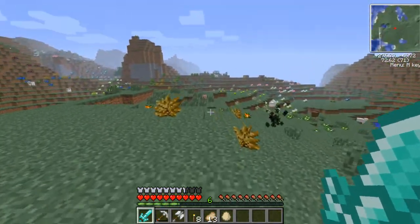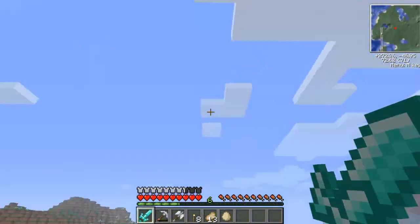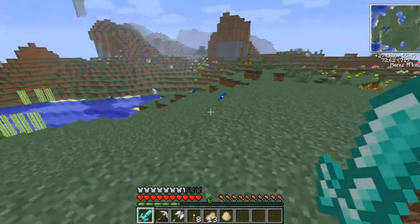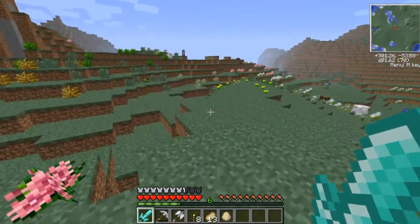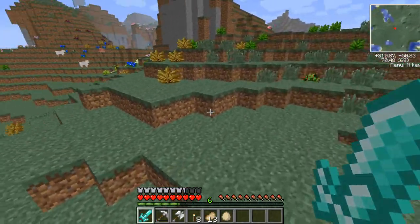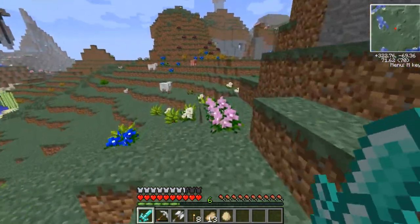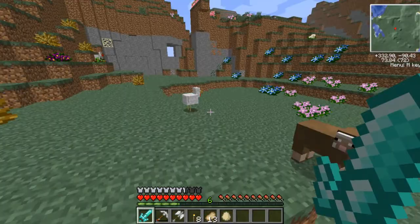The Big Dig pack has more dungeons, like underwater labyrinths, sky temples, sky villages, and all kinds of crazy stuff. It's pretty much like the pack we were using on the Voltz server, except it does not have the Vaults mod, but it has almost everything else and it has IndustrialCraft, which we didn't have on the Voltz server.